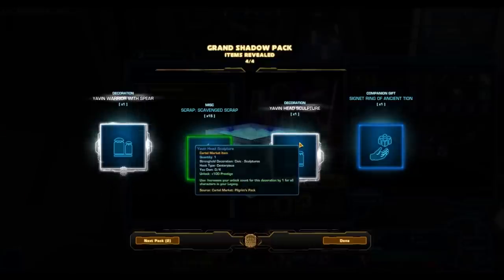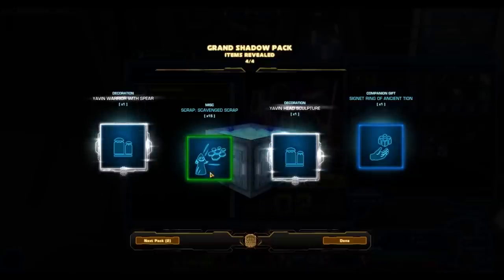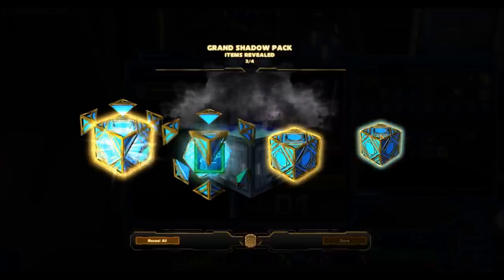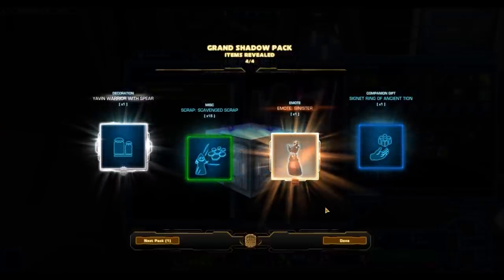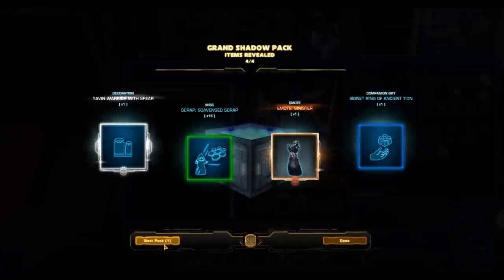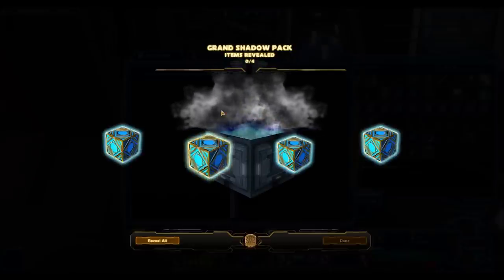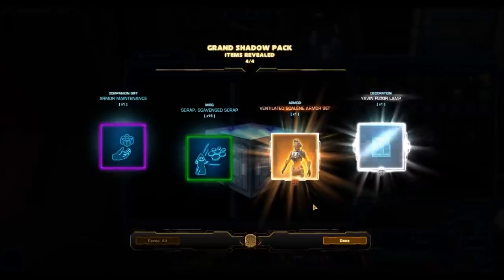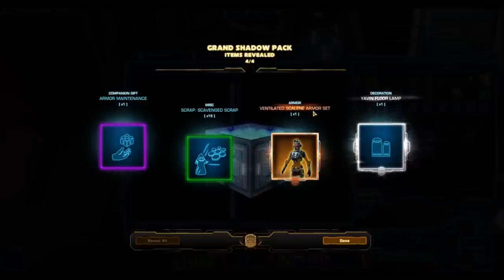The Yavin Warrior with a Sith Spear and the Yavin Head Sculpture. Keep in mind — the decorations from the Shadow Packs and the Stronghold Packs are actually some of the nicest decorations, and they do sell for a ton on the GTN. No joke — these decorations might as well count as gold items. I'll show you the prices afterward. And Mode Sinister. There are no Chance Cubes — it had the Chance Cube on the logo but they don't seem to drop out of this. Thank God too, because that would suck. And the Ventilated Scalene Armour Set and the Yavin Floor Lamp.